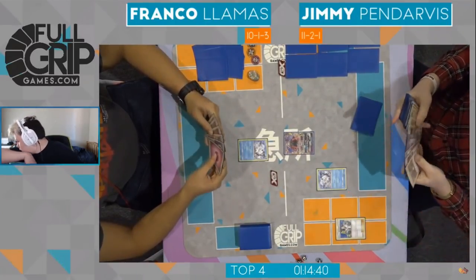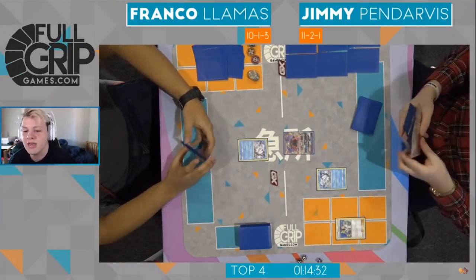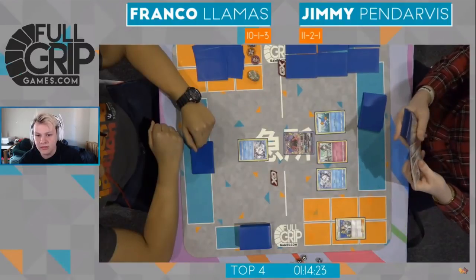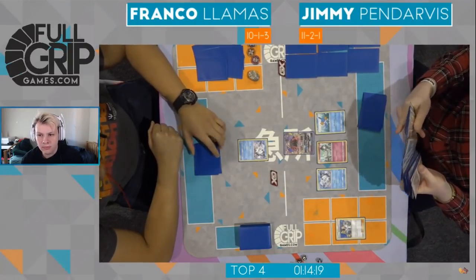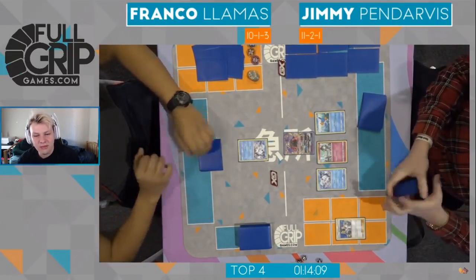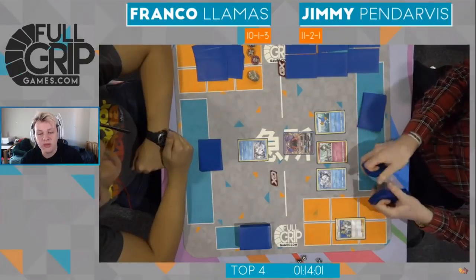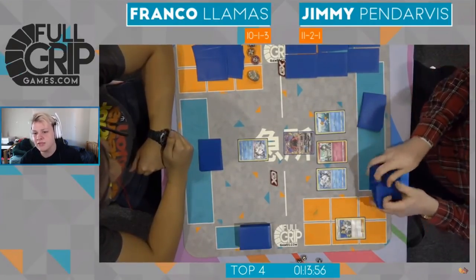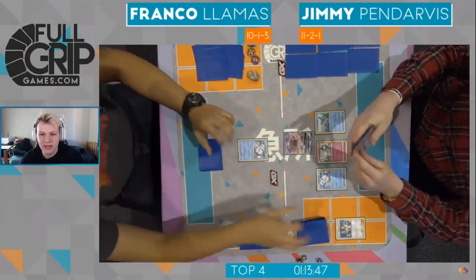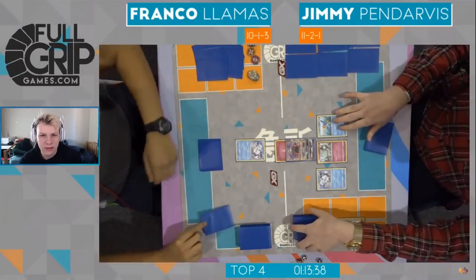We do have Jimmy going first. Has the Raw Elm. Looks like Vulpix, Rolts, Mudkip. Jimmy can actually just start knocking out stuff with Lele here to start. I think we've got the Raw Elm from Franco as well, so both players will get off to a decent start. Opening the Vulpix is definitely very nice with Franco. Opening Lele not so good on Jimmy's side. He attaches the Fairy Active and passes. He even has a DCE in hand, so he's ready to go on that front. Pass it over to Franco.